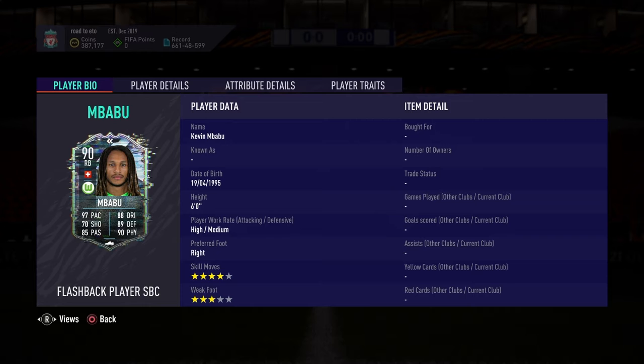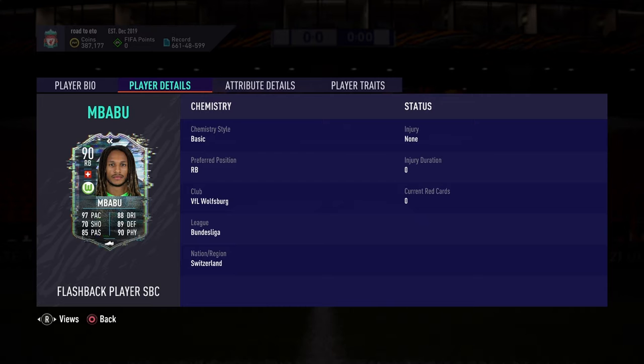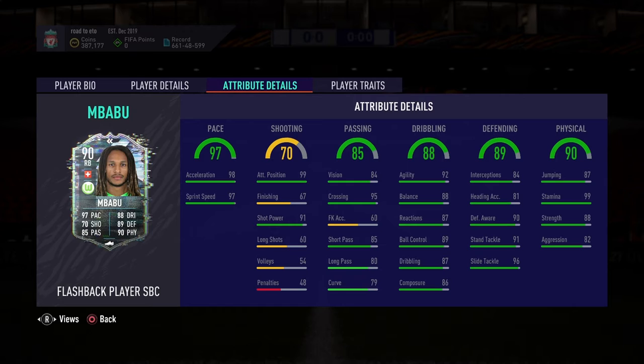He's got four-star skill moves, three-star weak foot with high/medium work rate, 6'4", which is very nice. He's got 97 pace with 90 acceleration and 97 sprint speed. For shooting, he's got 70 shooting overall, 99 positioning, 67 finishing, and 91 shot power — which is very nice if you get on the edge of the box to have a pop.